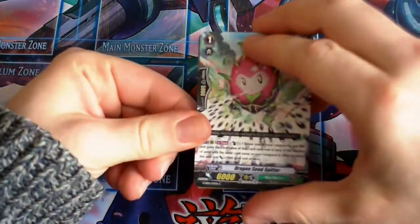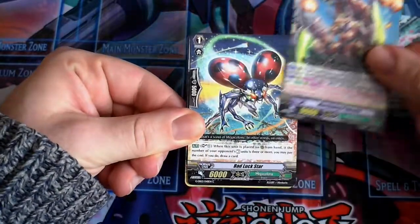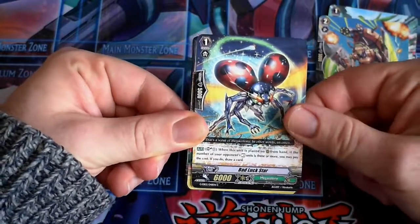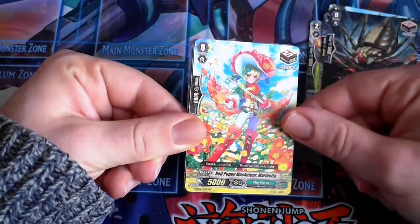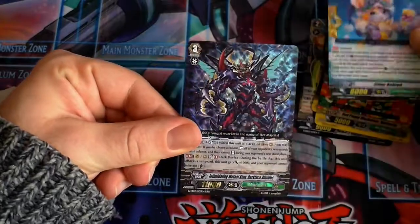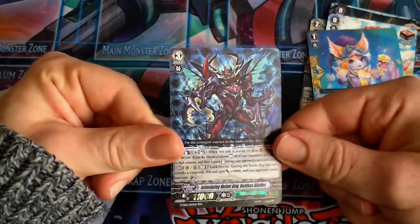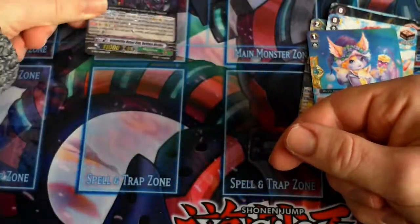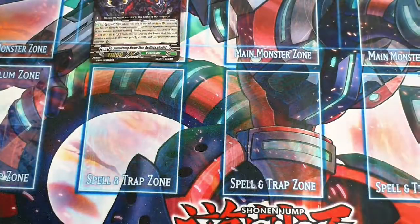So, we have got Dragon Seed Spitter, Machining Princess, Bad Luck Star, Machining Bizarreness, Red Poppy Musketeer, Sitter Bobtail, and a triple rare immediately straight off the bat — Intimidating Mutant King Darkface Achilles. Awesome. So, one triple rare already.